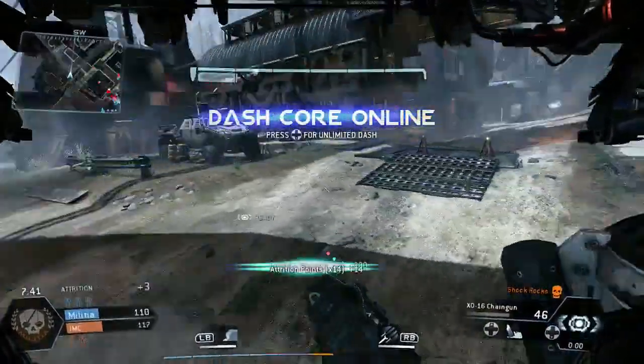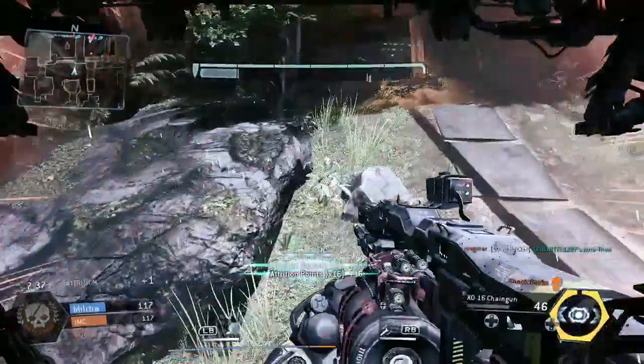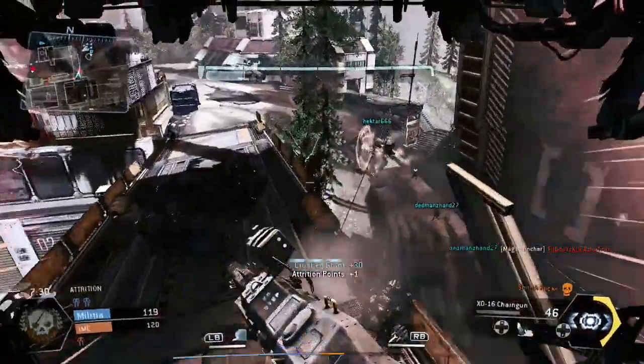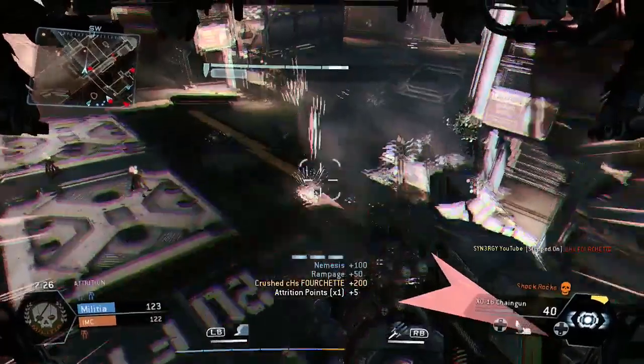It's all about the spectres and grunts, but it also includes pilot kills and titan kills — so you're racking up attrition points from everything. You can see my attrition points multiplier there at times 17 — that's because I'm getting them in quick succession. When I don't get them in quick succession, the attrition points don't rack up as fast.